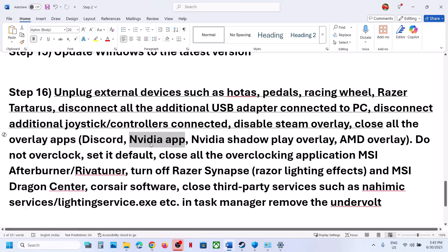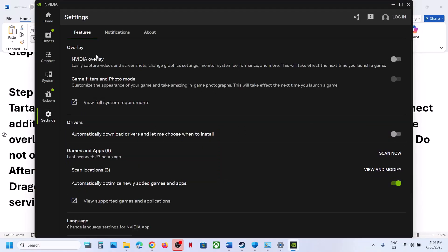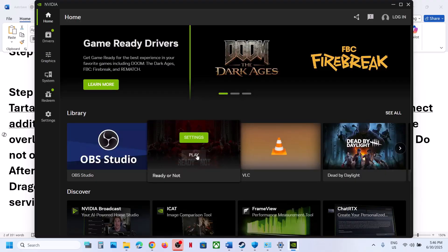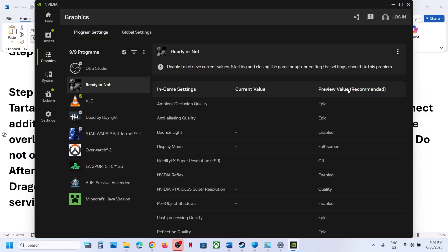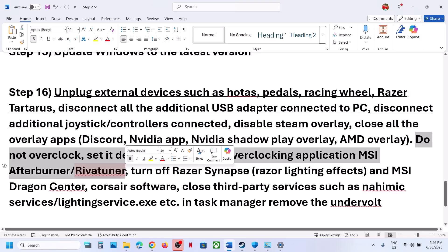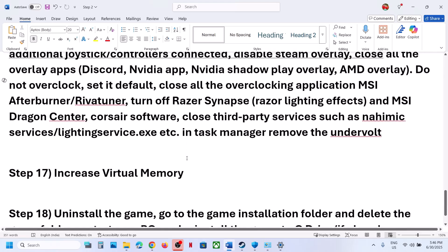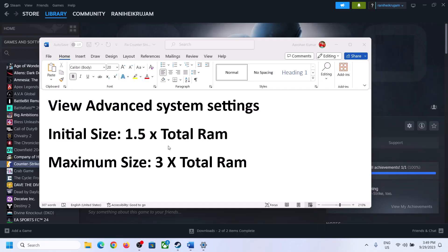You can also open the Nvidia app, go to Settings, and disable the Nvidia overlay. If the game appears in the Nvidia app, you can try launching it from there and check. You can also try to optimize the game settings, or revert/restore previous optimizations and check. Additionally, close all overlay applications and overclocking software such as MSI Afterburner or RivaTuner. Do not overclock — reset to default settings. Also remove any undervolt settings, then launch the game.